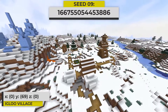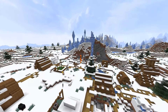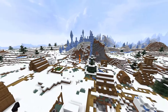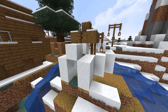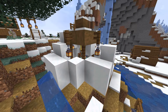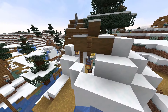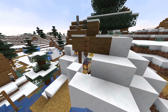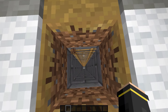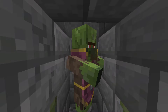Let's take a look at the second and final snow village seed in this video. This one also generates right next to an ice spikes biome. But what I really wanted to show is that an igloo also generates inside of the village — in fact, it generates with a piece of the village inside of it. A really hilarious piece of Minecraft generation. In the igloo, there is a ladder that goes underground to a zombie villager transformation dungeon.